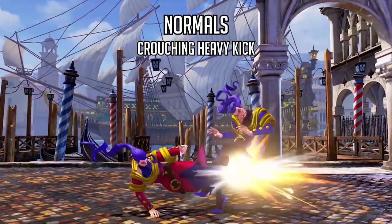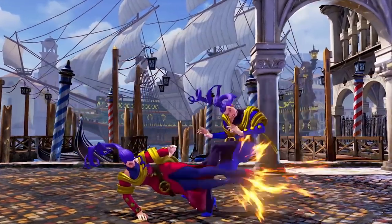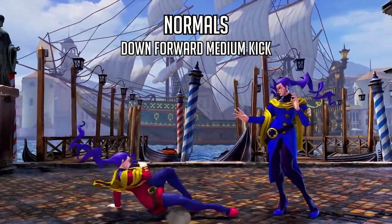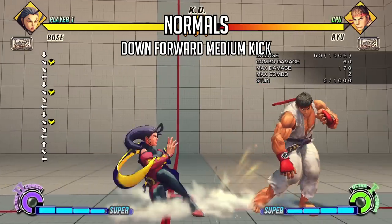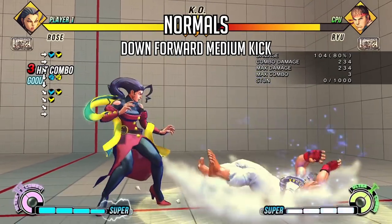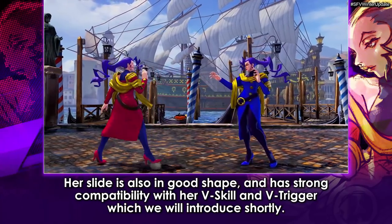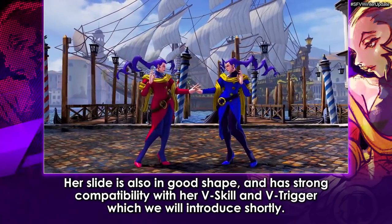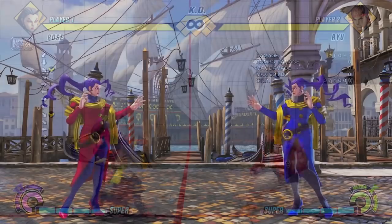Her crouching heavy kick has slightly good range — mostly standard fare as far as sweeps go, nothing extraordinary. However, they show off her slide, the down-forward medium kick, which has a different animation than the one seen in Street Fighter 4. It doesn't look like it has the same frame advantage as in SF4, where you could space it out and link crouching medium punch right after. They say they want to make her slide work with her V system, and the slide is really important because you can duck under certain high normals and some projectiles with it.